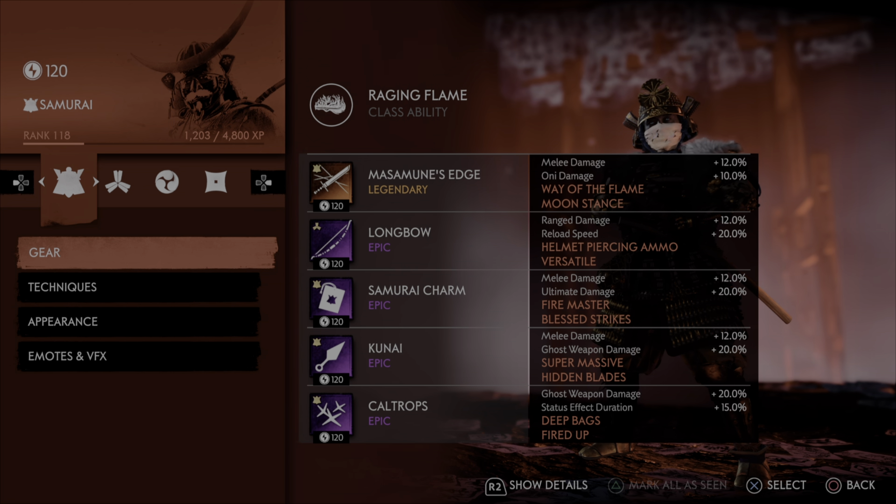As for the charm, we're running melee and ultimate damage with Fire Master and Blessed Strikes. Fire Master is going to increase the amount of damage that our Raging Flame does, as well as Fired Up from our caltrops and our fire arrows from the longbow. And then Blessed Strikes is just going to give you the ability to heal. There's an amazing feeling when you're literally one hit from death and you pop ultimate, then activate your class ability and you're at full life while decimating everything you hit.